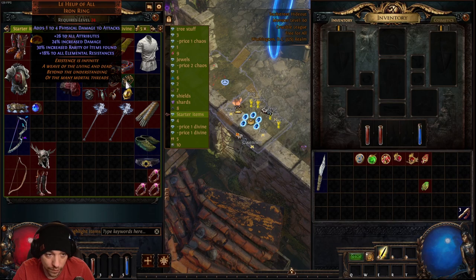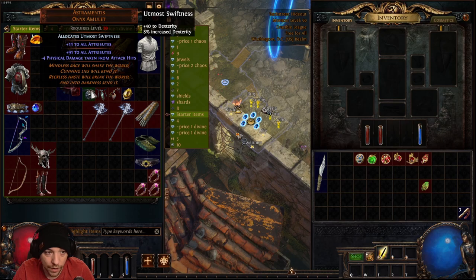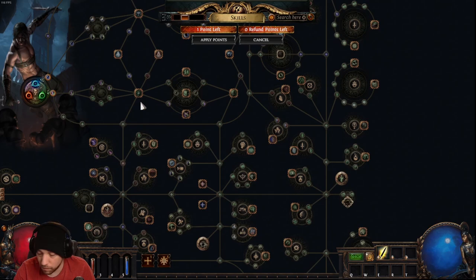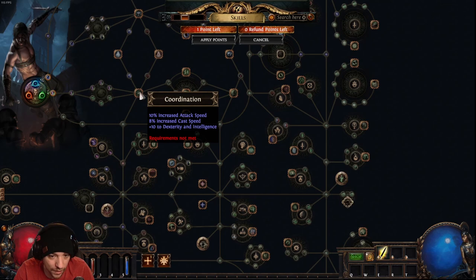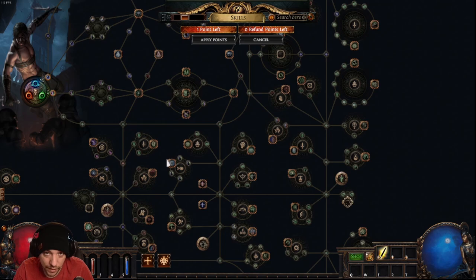Probably the biggest power spike is at level 20 when you can equip an Astramentus amulet. With the Hollow Palm jewel you get flat attack damage per 10 dexterity, so we stack dexterity as much as possible. A Shadow is amazing for this because it naturally gets a lot of dexterity — grab the cluster node fast, then pick up no-brainer nodes like +10 dex, increased attack and cast speed, +20 dex, and 5% movement speed.